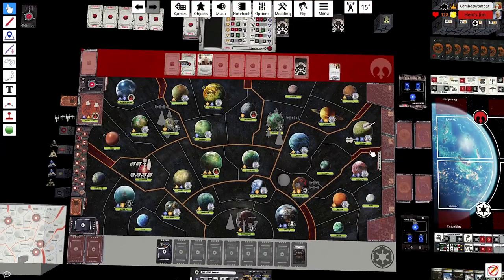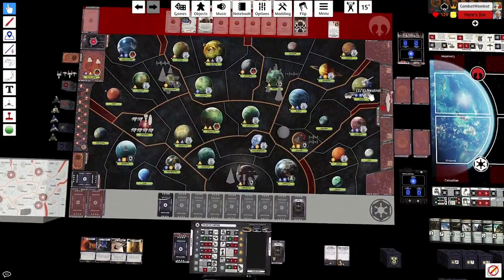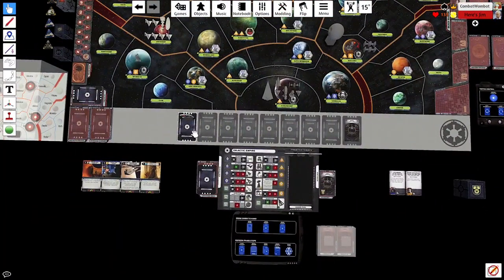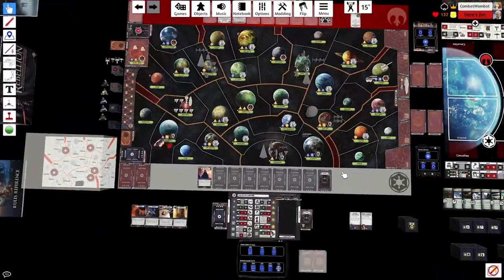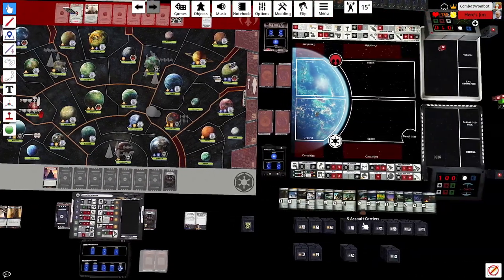Jim takes the conservative approach and uses Establish Trade Relations in Utapau. Since the Emperor is back, he can't block it. We get a Mon Cal and a Nebulon. I go ahead and grab loyalty in Corellia. Jim must decide whether to block with Rieekan and roll 3v1 or take the sure thing and blockade Mygeeto, which he goes ahead and does.